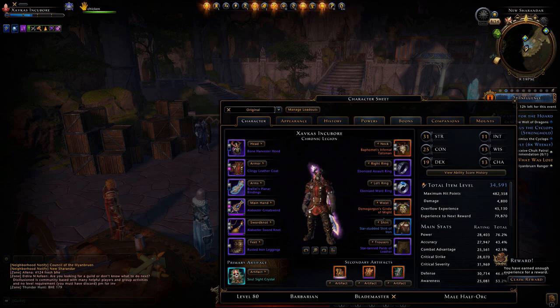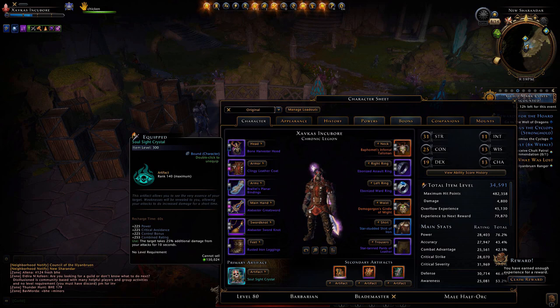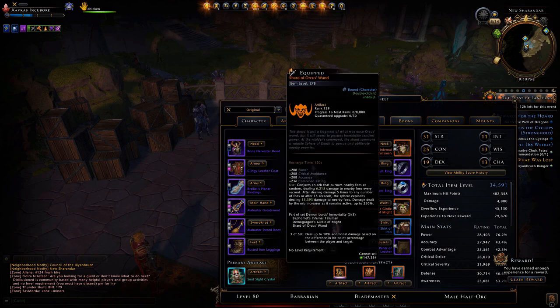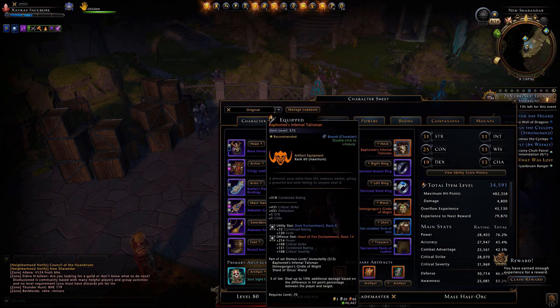Like I ran this guy, my barbarian — he's only at item level basically 34,500 or 34,600. I had to drink some potions to get in, but you can see my primary artifact is a mythic soul sight crystal, kind of an old one.